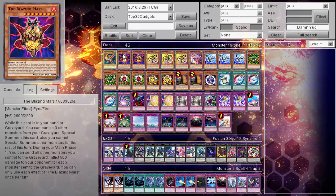Now, Blazing Mars: while this card is in your hand or graveyard, you can banish three other monsters from your graveyard to special summon this card. You cannot special summon other monsters for the rest of that turn. During your main phase, you can send all other monsters you control to the graveyard and inflict 500 damage to your opponent for each monster sent this way. You can only use each of these effects once per turn.